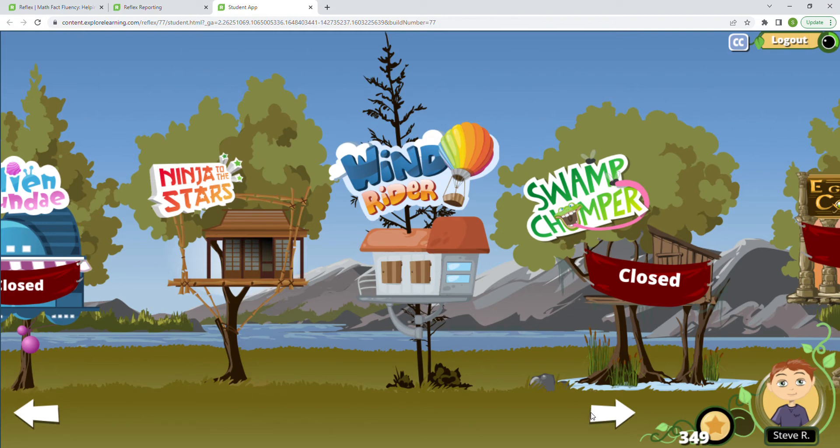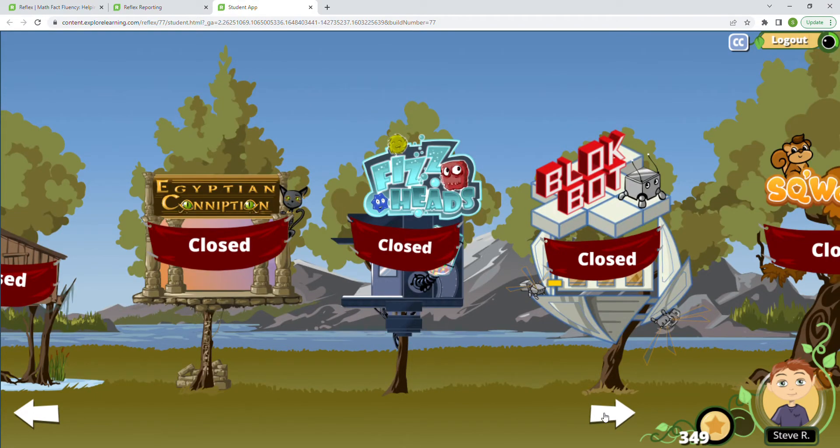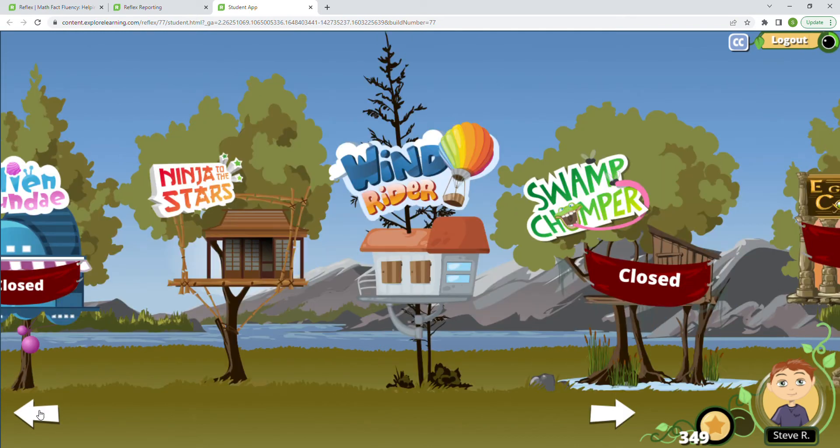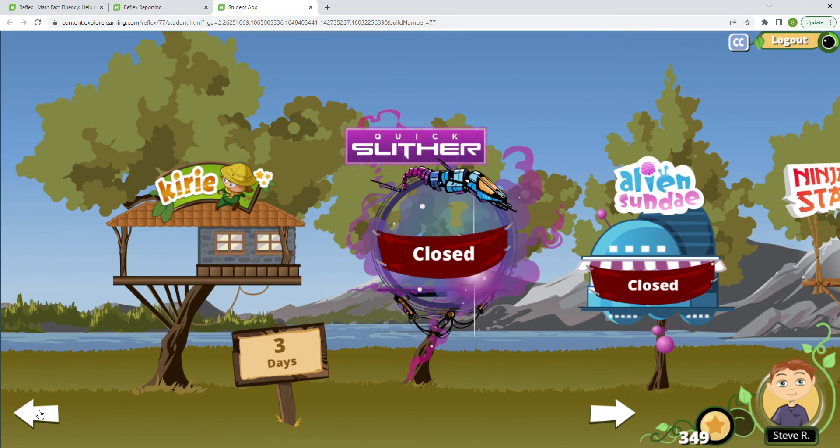You can see I have Ninja to the Stars and Windrider available for me — they are opened and ready to play. There are a lot of other games for me to unlock and to play, and I did unlock Kiri just a little while ago. So I am going to go ahead and play Kiri today. I'll probably show Krabby's Fact Fair again, but I did just want to focus on the games today.